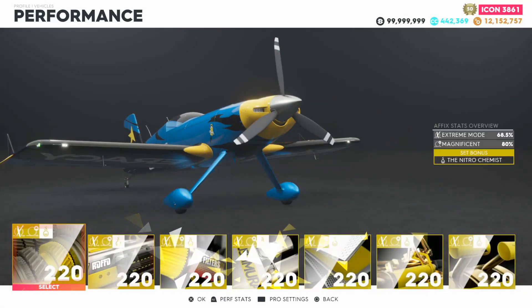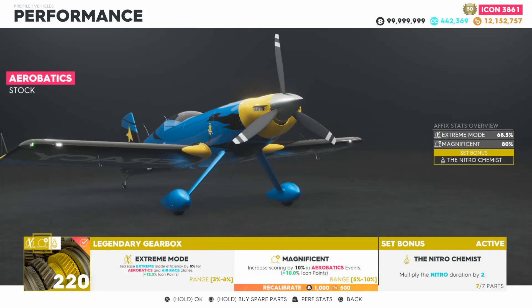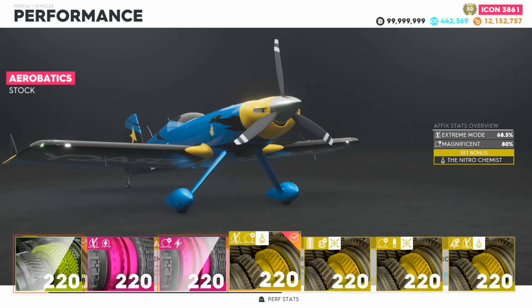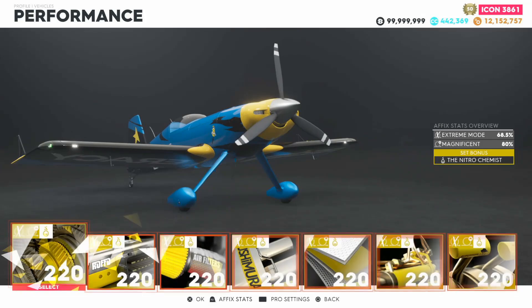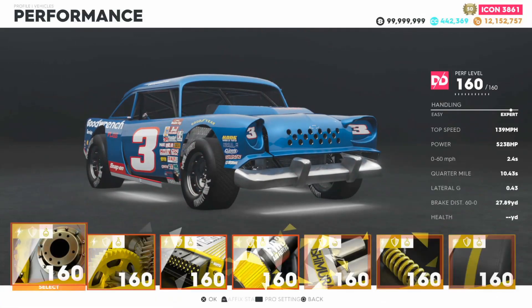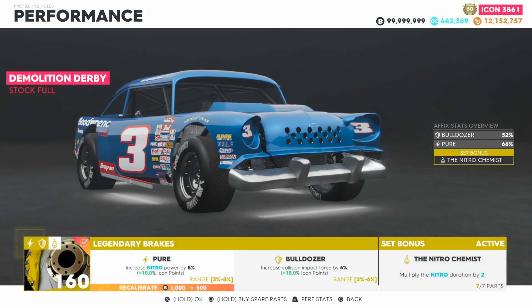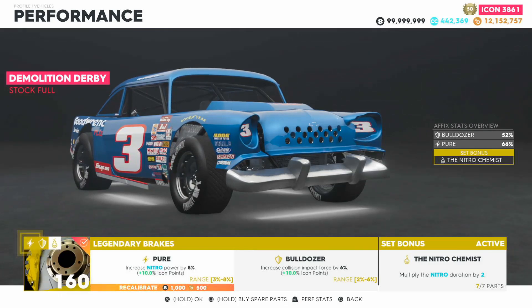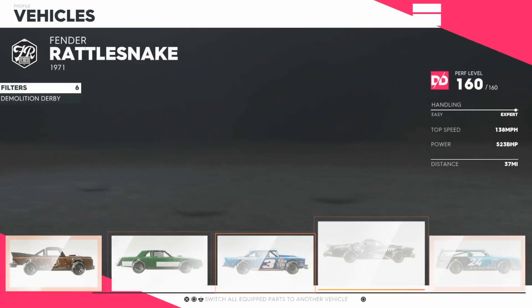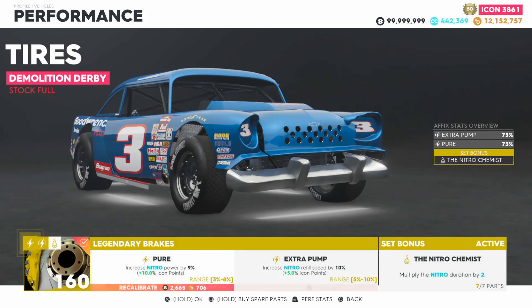As far as parts are concerned: for aerobatics, on a Nitro Chemist part set, you want Extreme Mode and Magnificent. Extreme Mode increases the efficiency of your plane during aerobatics events when you hold Square, and Magnificent increases scoring by 10% in aerobatics events. For Demolition Derby Arena events on a Nitro Chemist set, you want Pure and Bulldozer — Pure increases your Nitro power while Bulldozer increases collision impact force, greatly increasing the force you hit cars with. For Demolition Derby races, it's just the standard full Nitro Chemist pure and refill speed set.